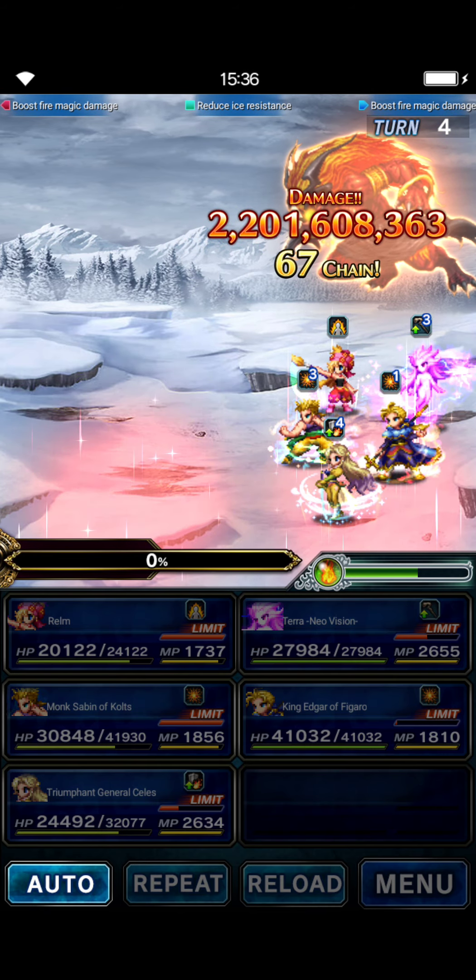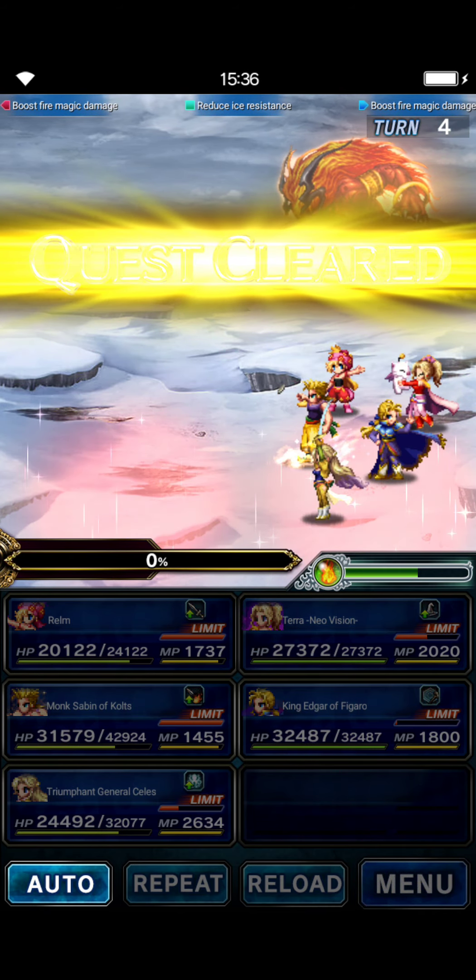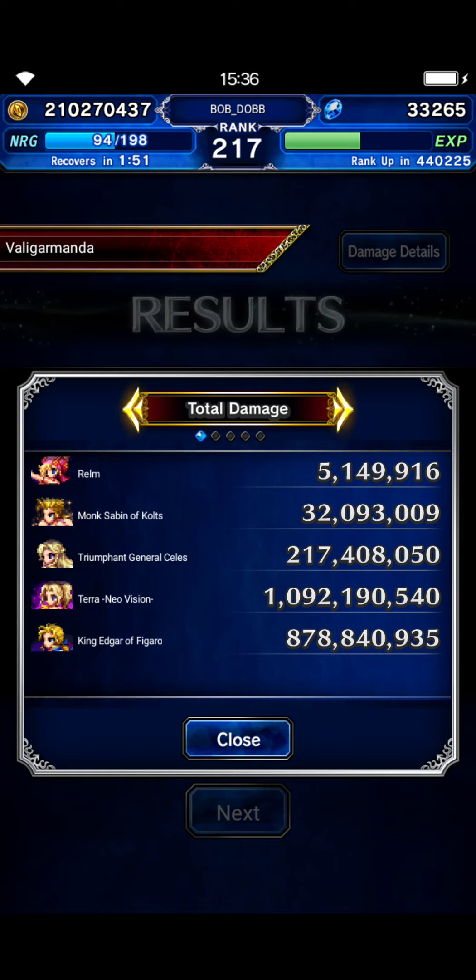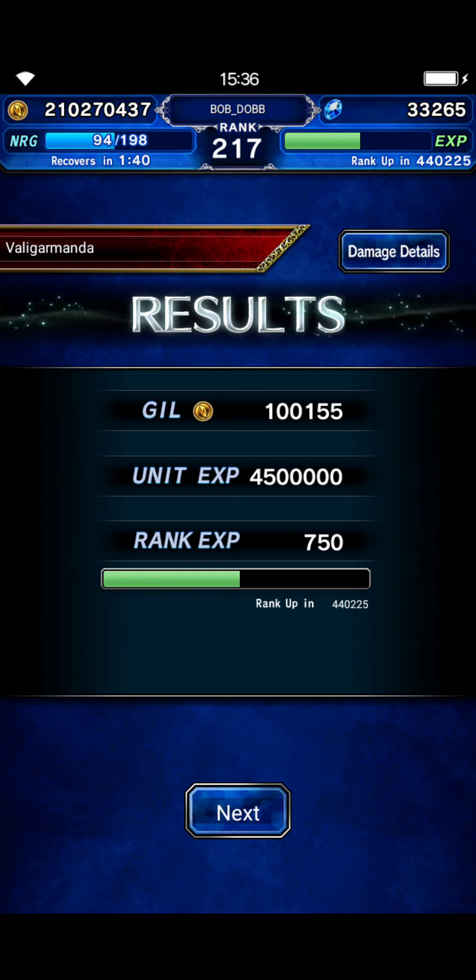The boss has two billion HP, so this is kind of a tight clear and it's pretty gear intensive. Like I said, I'm pretty sure they had this fight to try to sell Cyan. Edgar wasn't too far behind Terra — that's impressive. Anyway, hope this helped. Thanks for watching. Good night. Bye.